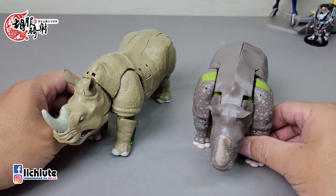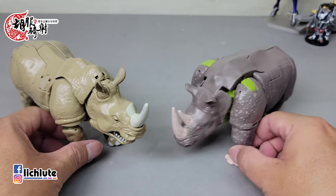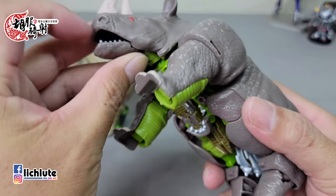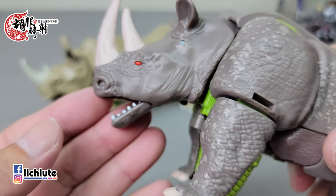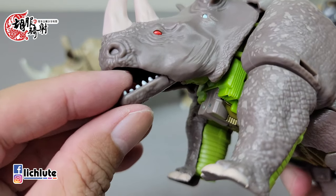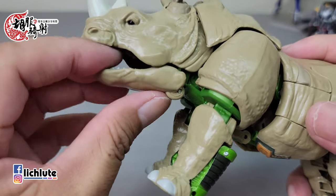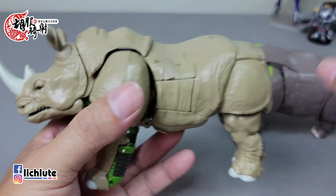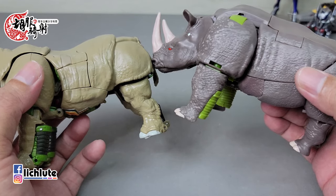甲壳部分这一代比较没有问题，上方可以感觉到另一种皮肤的感觉。眼睛很小。对比IDW的尺寸，两者长度来讲IDW比较长，高度也是IDW比较瘦高一些。但以壮瘦程度来说，这一次的犀牛可以说强壮了很多。嘴巴是可以动的，但犀牛不是草食动物吗，为什么牙齿做的稍微锐利了一点。之前版本嘴巴可以张得更大，皮肤的感觉也是截然不同的呈现。